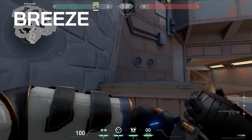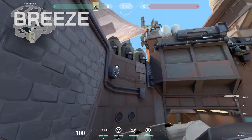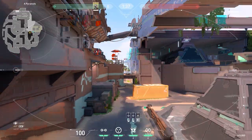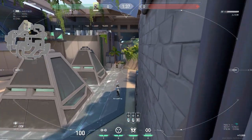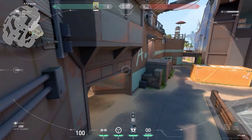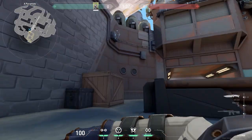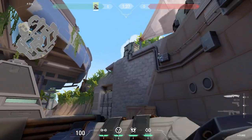If you hop onto this box in the corner of A site, you can place a camera right here, hiding it somewhat in the corner of the site. You'll be able to see players coming through wood doors from mid and overlook the entire site. It also gives you some info on players pushing out of the cave, but just bear in mind that you will see these people quite late. The only downside to this one is that it can be destroyed quite quickly from players pushing through mid.